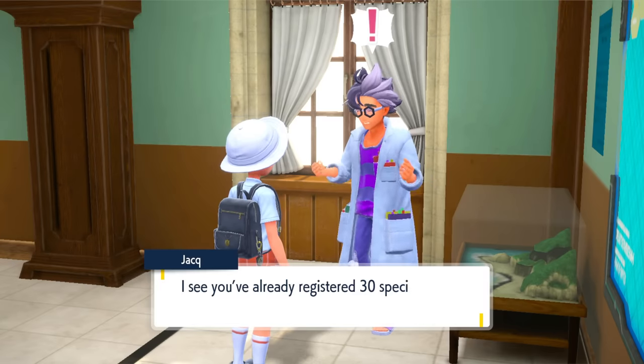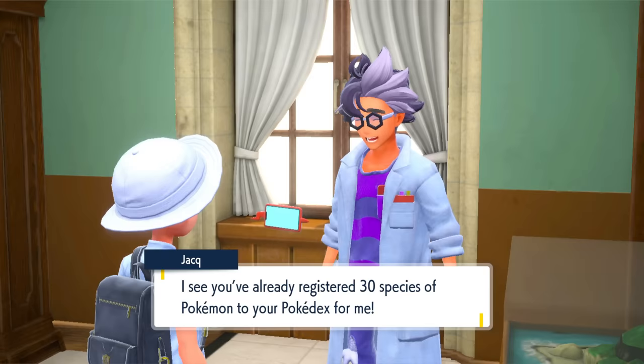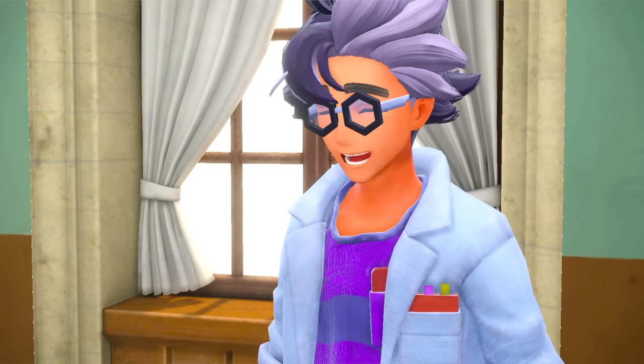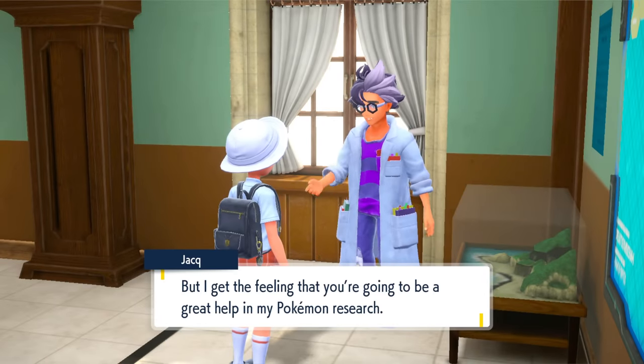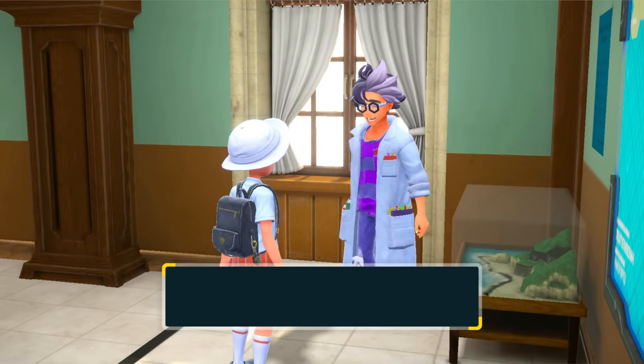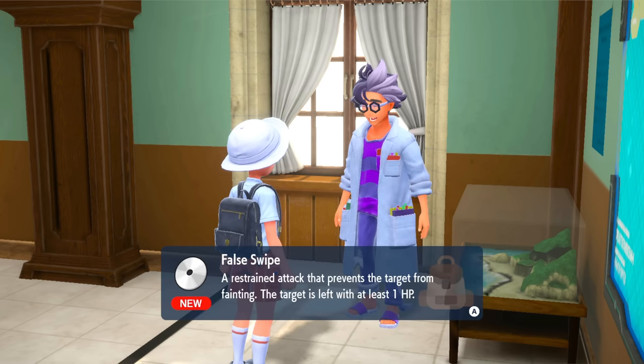Before you go shiny hunting, you'll probably need a Pokémon with False Swipe. When you catch 30 species of Pokémon and visit Jacques, he'll give you the TM False Swipe. False Swipe lets you hit a Pokémon without KO'ing it, bringing it down to 1 HP. Some Pokémon I suggest you teach it to are Gallade, Breloom, or Zangoose.